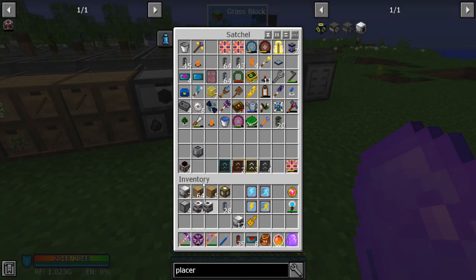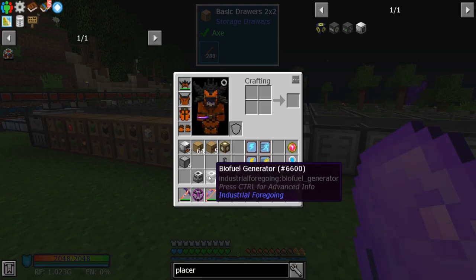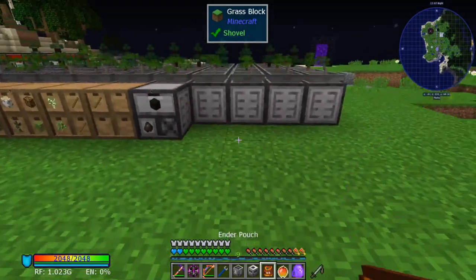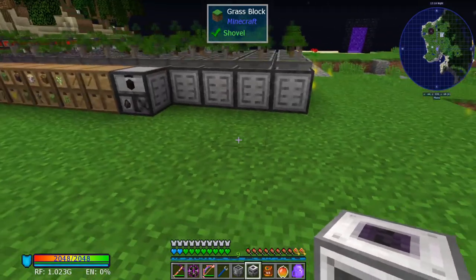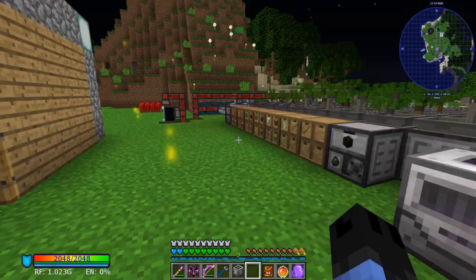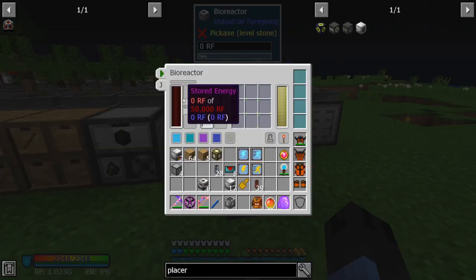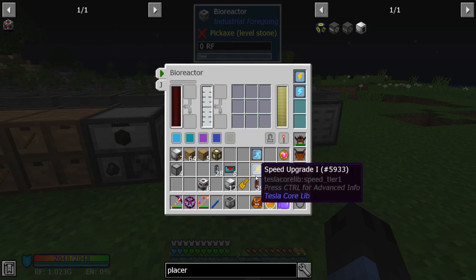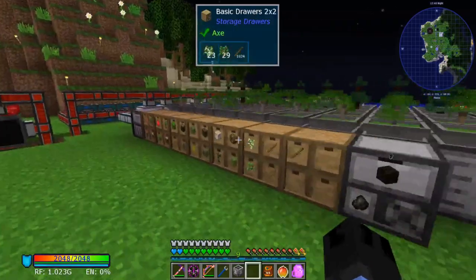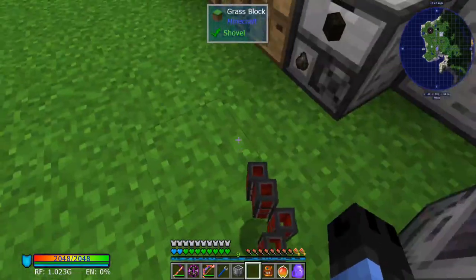The other thing you can do with this same setup — and the reason we diversify saplings — is because you can do a bioreactor setup. It's not that bad to make. This thing can hold nine different items. It runs every 200 ticks, so every 10 seconds. If you upgrade it, it'll run faster. What this takes is saplings.